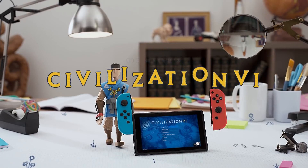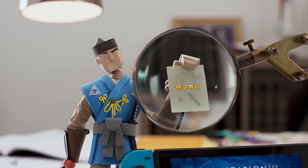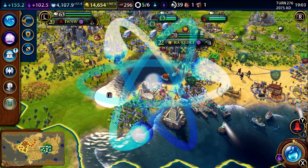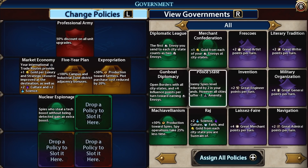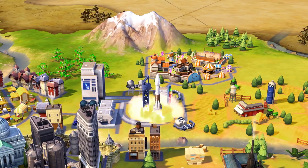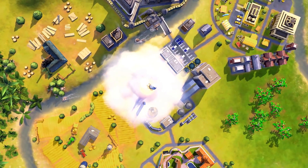There are a bunch of things you can do with your turn in a game of Civilization, but none so important as researching. The two main research trees are Technology and Civics. Each tree unlocks bonuses that will strengthen your civilization in different ways. Depending on which tech or civic you research, you'll set your Civ on a different path to victory. But we'll cover those next time.